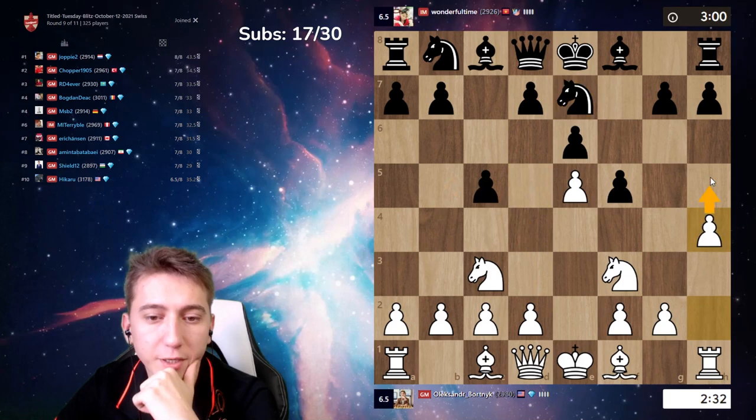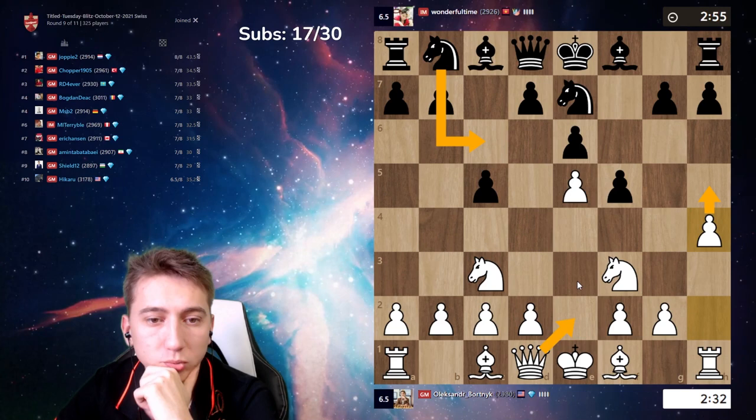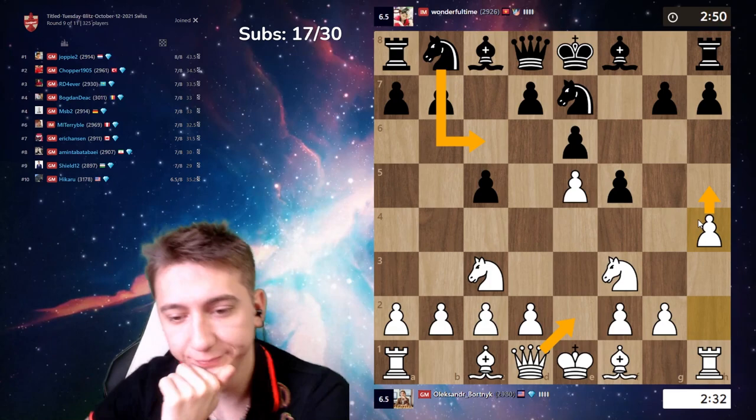Let's play h4, h5. Knight c6, just h5 and then queen e2. This is my own idea.